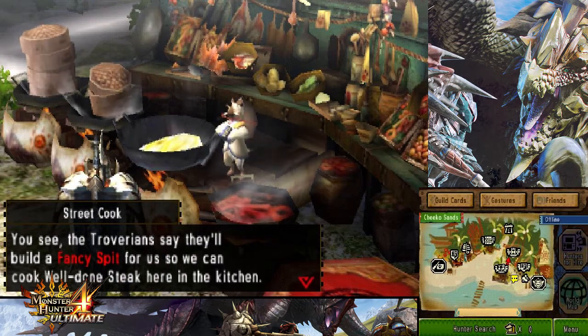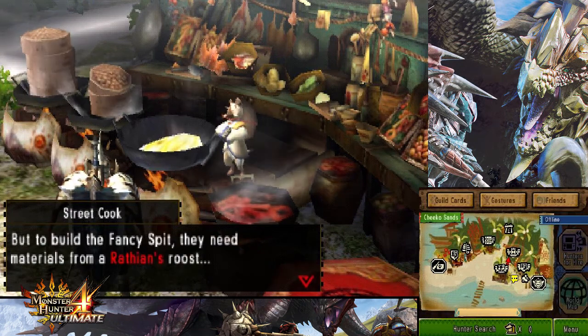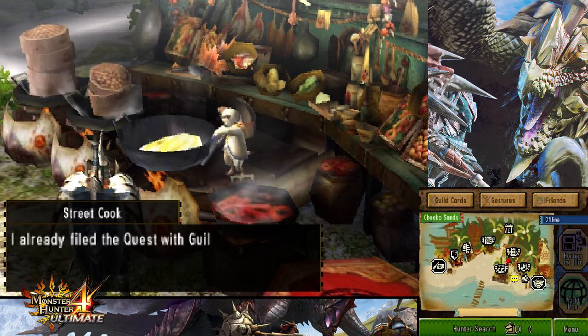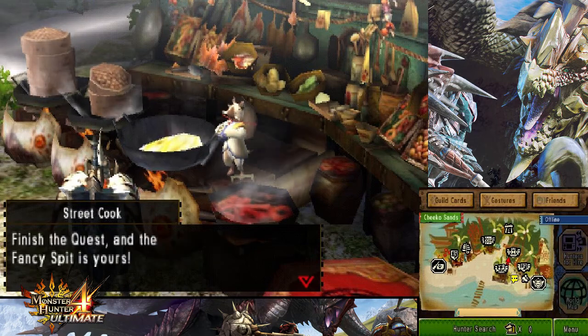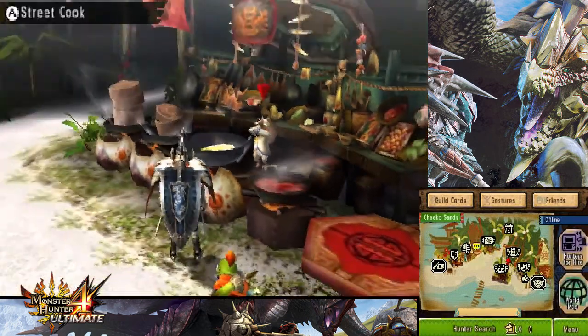It seems that the size of these shops is continuously increasing. Let's speak with the street cook. 'Welcome home hunter! The Chico Sands felines delivered higher quality ingredients and renovated the kitchen — all thanks to you, hunter. Xia xia!' That means thank you. 'This is only the beginning — the Tabernians say they will build a fancy spit so we can cook well-done steak here in the kitchen.'